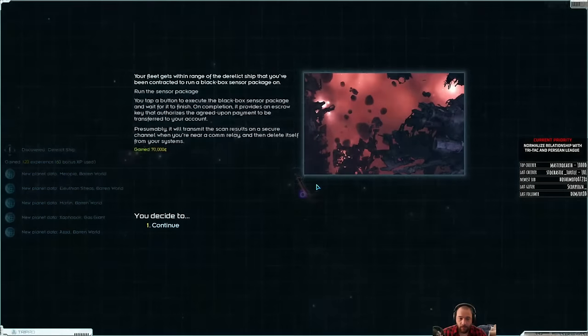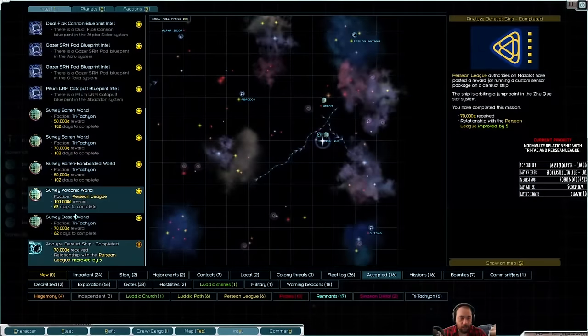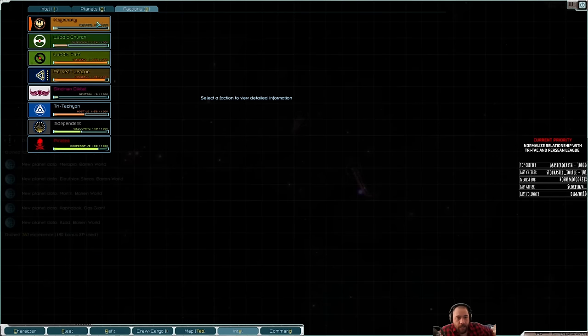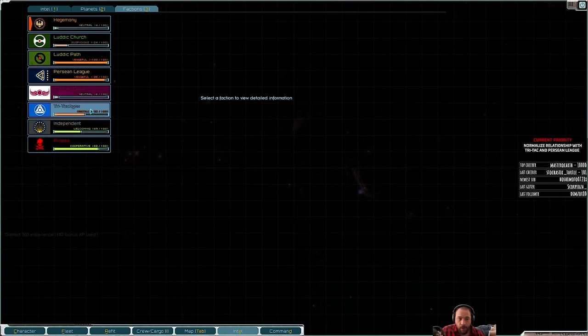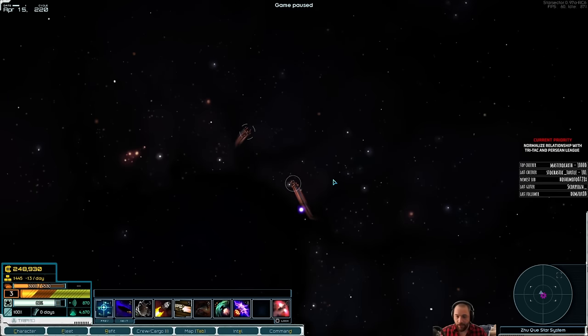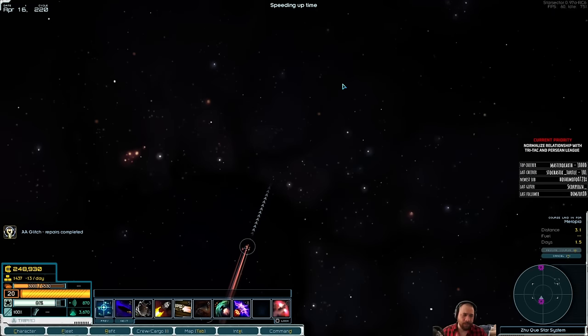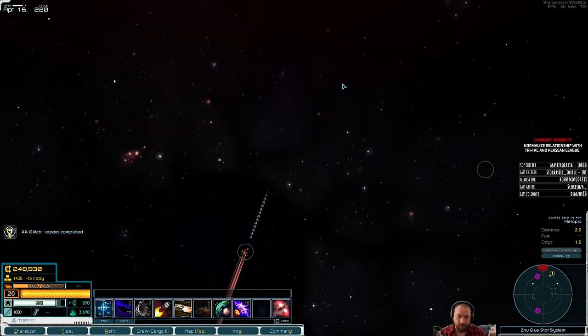So what am I doing here? I'm surveying a barren world and finding a derelict ship orbiting a jump point — let's go to the jump point. That was easy. Doing these missions improves my relations with the Persean League by five. So what we're trying to do is get out of open hostilities with those factions. Ludic Path, I don't care. But Persean League, Tritac — even the Ludic Church hypothetically — raising relations so it's not openly hostile has some advantages. Although my feelings about the Ludic Church personally: they can go to hell. Persean League and Tritac I'd rather normalize relations with. We're just one point away from ending hostilities with Tritac — that's nice.